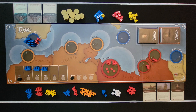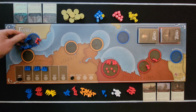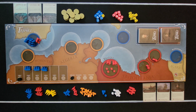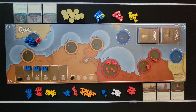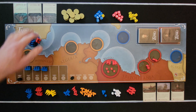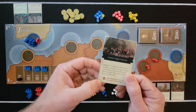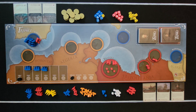The first thing you want to do is set up the American player, and they set up on the north side of the map. For the American setup, you want to put three frigates into the harbor at Gibraltar. Next, you want to go ahead and put a frigate at the year 1802, 1803, and 1804.